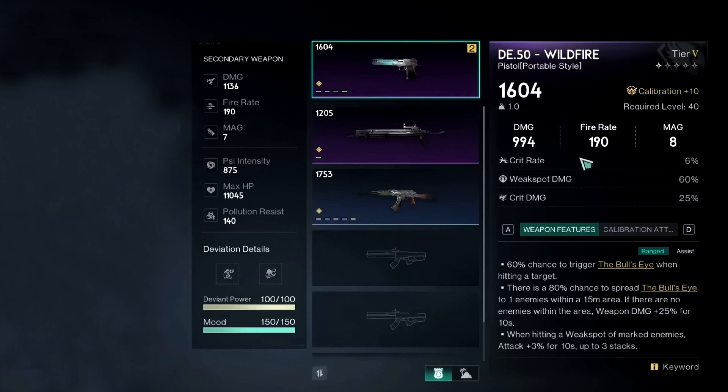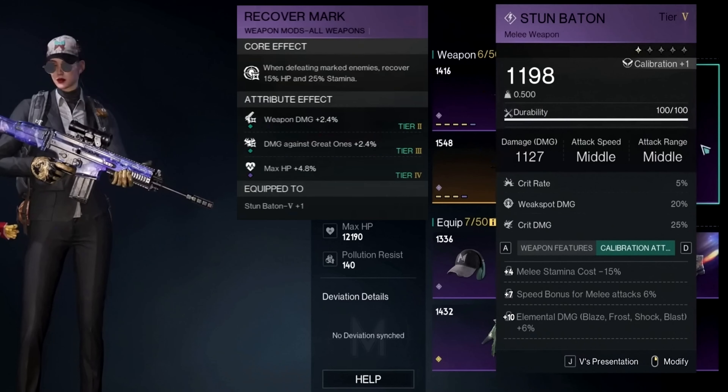For our second weapon, we have the D50 Wildfire Pistol, which will also be dealing insane damage but is meant more for close range fights. And finally, for the third melee weapon, we will be using the stun baton with the recover mark mod, which the same as the sniper will give us 50% HP and 25% stamina.